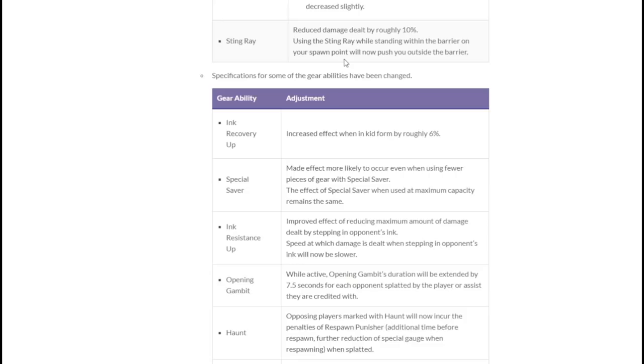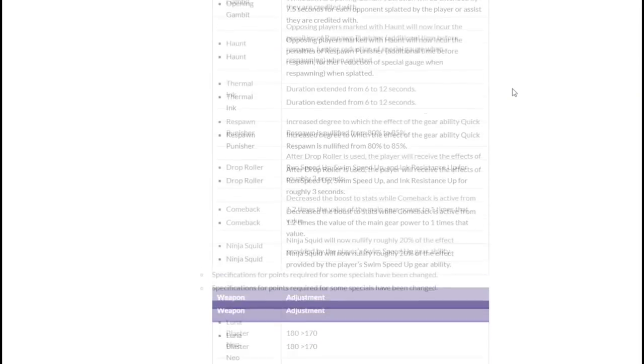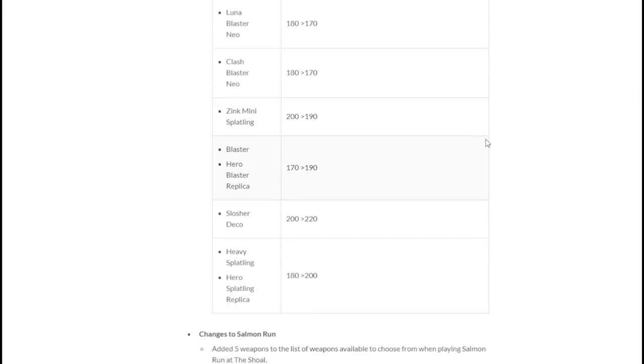This is far from the last change Stingray will need, but it is the start of Nintendo finally acknowledging this special is a problem. We also got a good amount of gear changes and buffs which helped gear diversity quite a bit. This ended with Heavy Splatling at 200p, Bucket Deco at 220p, and regular Blaster at 190p.